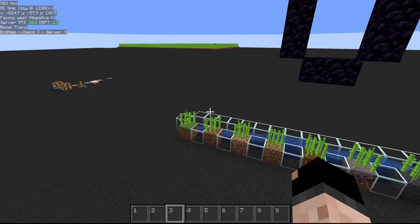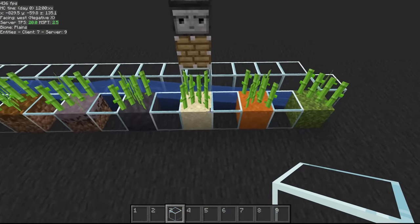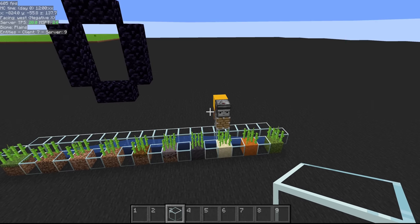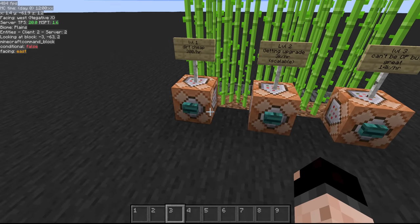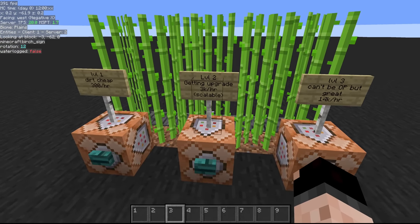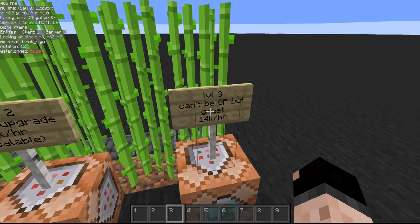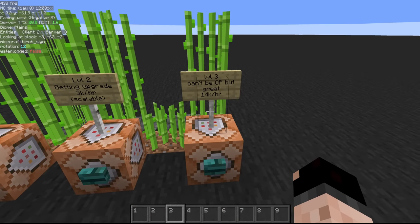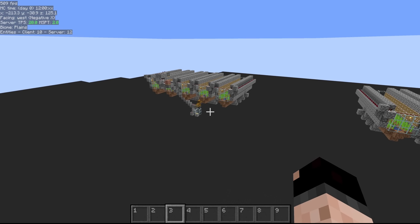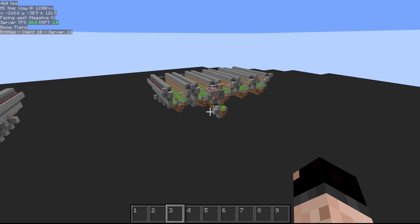Make sure you're actually around your sugarcane for it to grow, then decide what method you want to use to collect it. Normally you'd have this kind of setup with a hopper minecart going underneath to collect — nothing wrong with that — but let's get into the levels. Level one is 'dirt cheap,' scalable from about 100 per hour up to 6–8k per hour. Level three comes in at about 14k per hour. We have two options for level one: one clock-based, one based on actual random ticking.